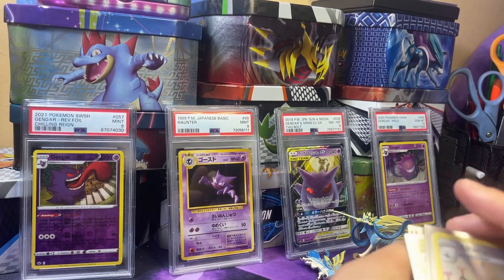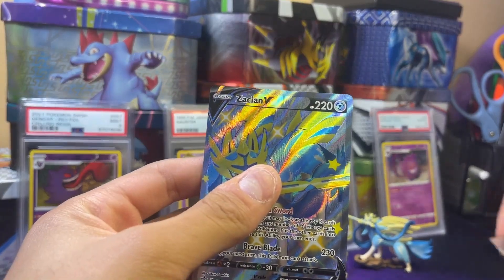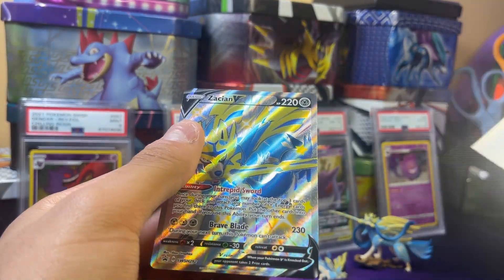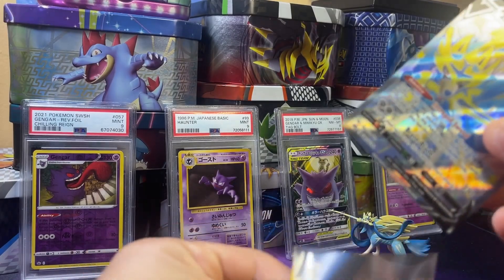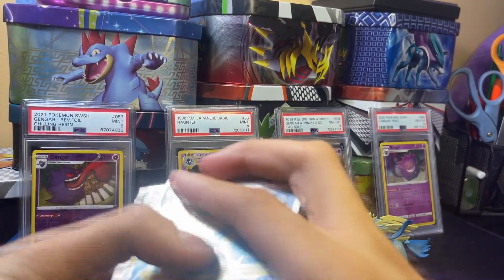Let's get all the pulls out and sleeve the promo card too — it's a very nice shiny Zation V type card. Very, very nice.